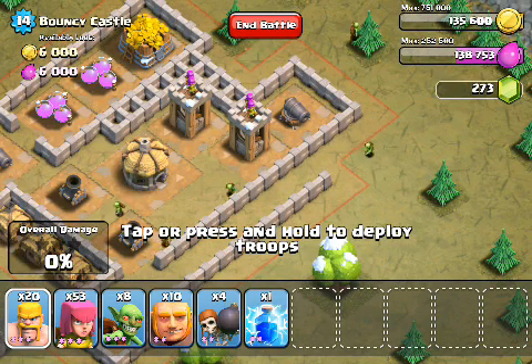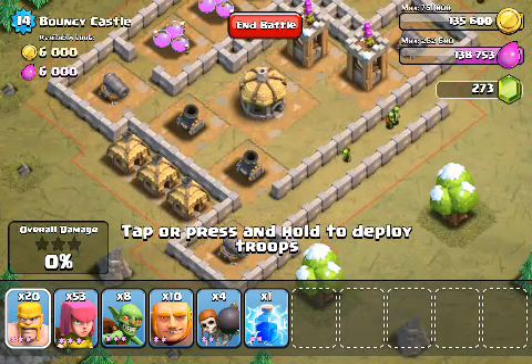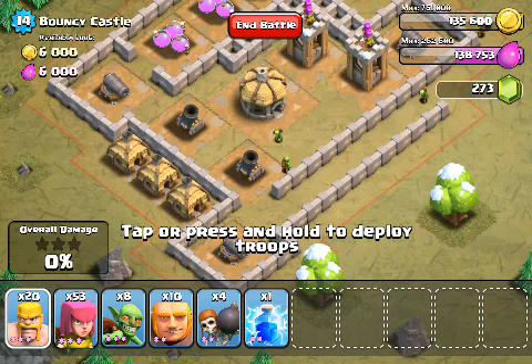To review, this is how the attack's going to go. First, we're going to deploy wallbreakers on the top right side. Secondly, we're going to deploy giants on the top right side as well. Third, we're going to deploy a couple giants on the bottom left to distract the mortars. Fourth, we're going to deploy archers on the bottom and left side to attack the cannons. Are you guys ready? Let's go see how it works.